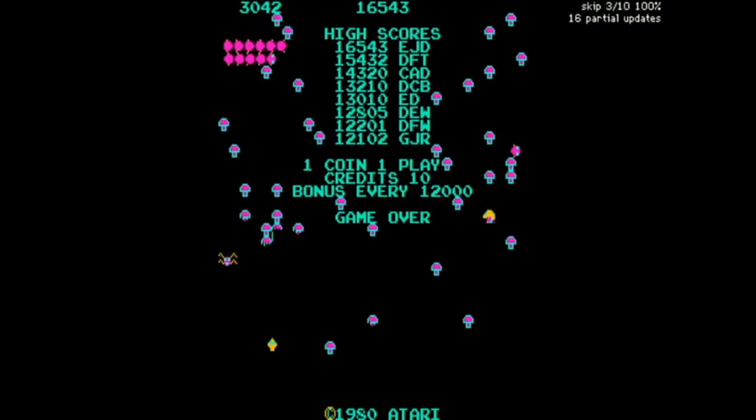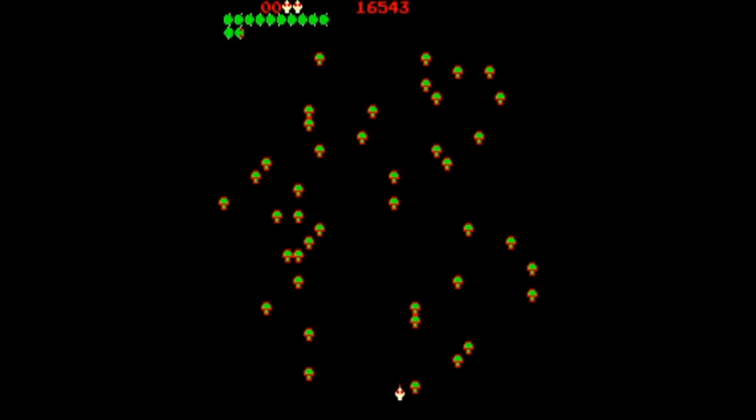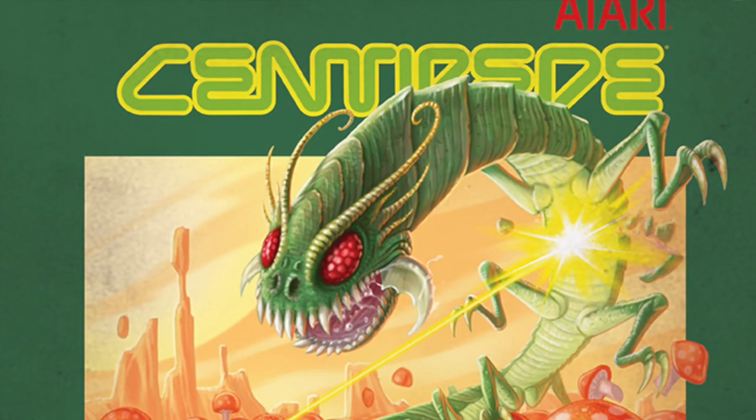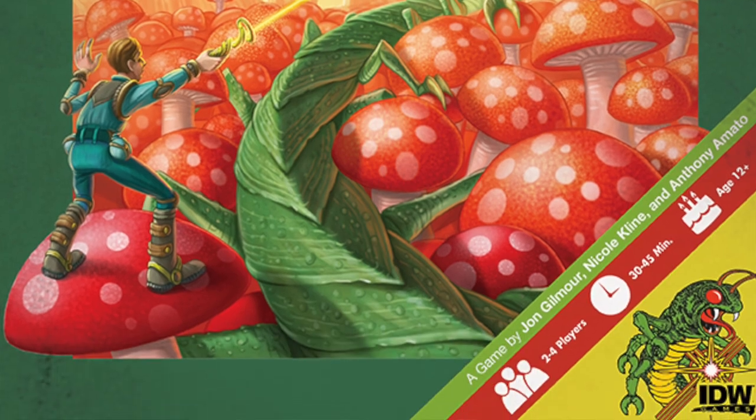Hello my friends, it's the Game Boy Geek here. Back when I was a kid, I had the Atari 2600. I loved playing the games on there, and I loved playing Centipede. It was fun trying to shoot the Centipede coming down, hitting the mushrooms. Well, today we're going to be talking about a board game analog implementation of this. It's called Centipede, and this is from IDW. It's for two or four players and takes 30 to 45 minutes to play. Let me show you how it's played.